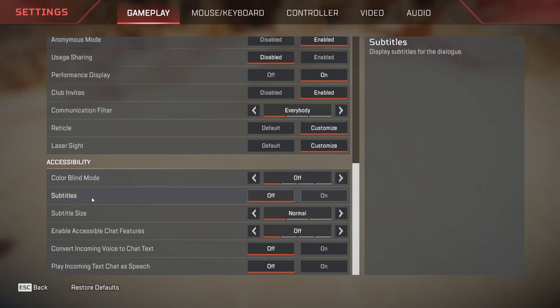The only reason why I am not using Tritanopia is because whenever you ping someone, it becomes yellow, and I am actually bad at detecting yellow. So off is better for me. If you guys are fine with that, you can use Tritanopia to easily detect enemies. Subtitles are turned off. Subtitle size is normal. Accessible chat features are turned off. Convert incoming voice to chat text — we don't need that, turned off. Play incoming text as speech — not required, turned off.